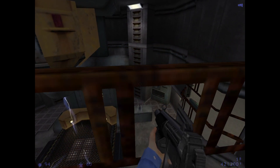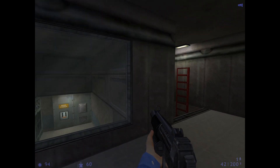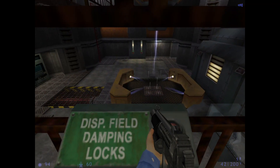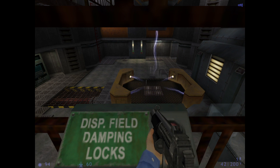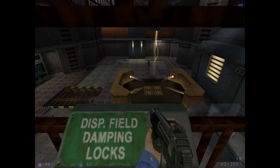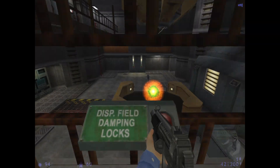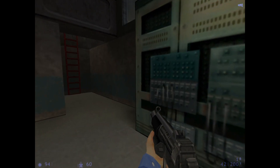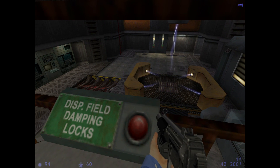When the main charge meter reaches full, I'll need you to open the displacement field from the control room. We're almost there. Okay, the system is fully charged. Throw the switch located at the control room. Then the field is open. Go now, Walter. Very good, Calhoun. I'll be charging the system for the next teleport event.